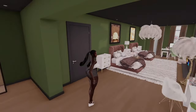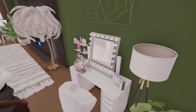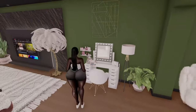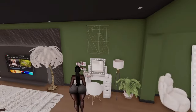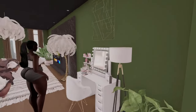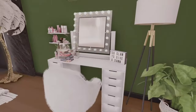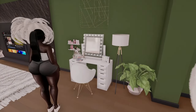Then we've got a little get-ready area — makeup and stuff. It doesn't look quite right to me, I don't like what's above it. I think I want to change it or just rotate it — maybe I want the desk to be a little bit longer. I don't know, so this is what it's looking like for now, give me a little bit of grace.